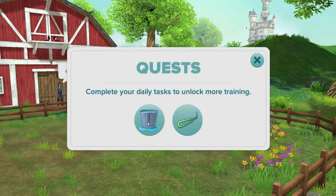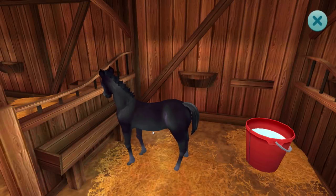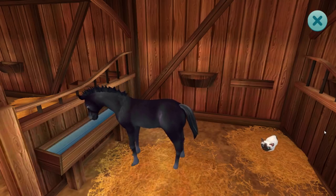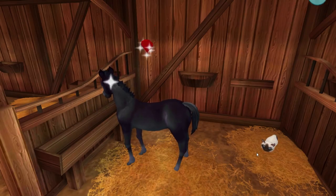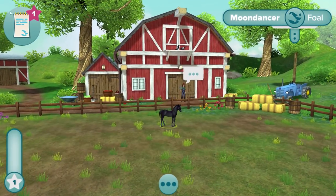You will transfer your horse over to your Star Stable account by logging in with the app, and you do have to pay Star Coins for the foal to get him into the game. He will be level 10, so that means you need to earn five more levels in the game in order to max level your Dapple Gray new Lusitano.